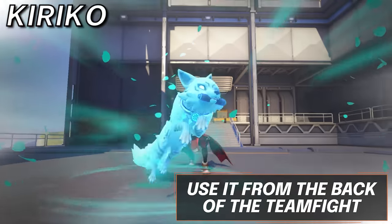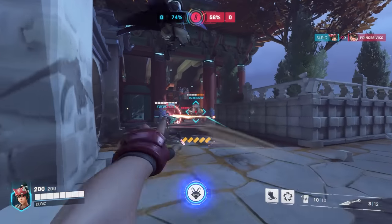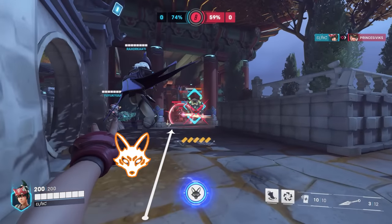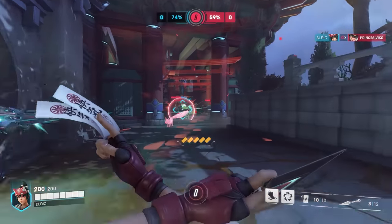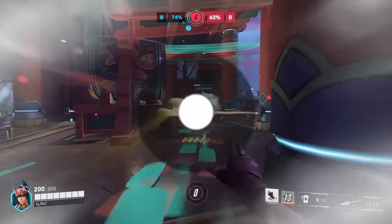Next up, Kiriko. Kitsune Rush is an amazing fight opener, and the best way to find value with it is ensuring it is used at the start of the fight and instantly going through as many allies as possible. This means your allies will not need to find it to play in it, as they will be hit by its effects immediately.